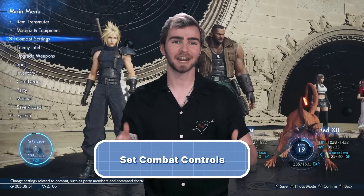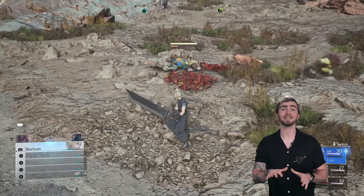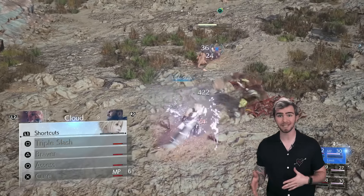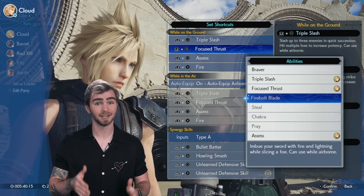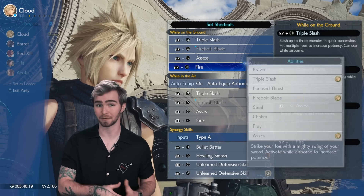Once you've got a feel for your character's abilities, head to the combat settings menu to assign different combat shortcuts. These shortcuts allow you to use a quick button combination to unleash an ability without opening the command menu and pausing the game. You can assign shortcuts to any ability the character has, which means there are a lot of options, so we suggest only tailoring these options once you've found your favorite moves.